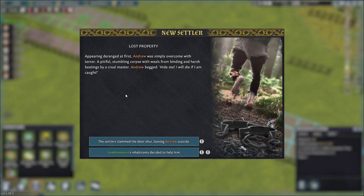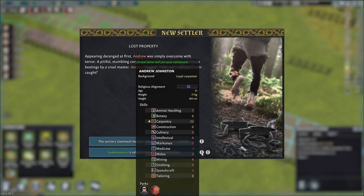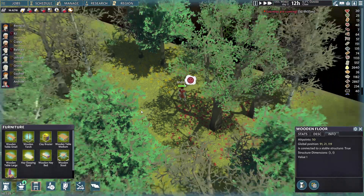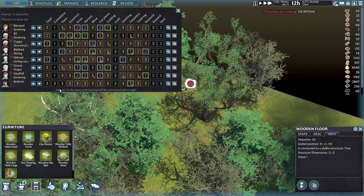Corners on the fences — here we go. And there's another person arriving. It says lost property. They've escaped their captors, appearing deranged at first, but Andrew was simply overcome with terror — a pitiful stumbling corpse with wounds from binding and harsh beatings by a cruel master. Andrew begged, 'hide me, I would die if I'm caught.' Here in Geekhampton we do not turn away the needy. Andrew, what are you good at? Carpentry — you are good at carpentry, Andrew. You can go and do some carpentry for us.